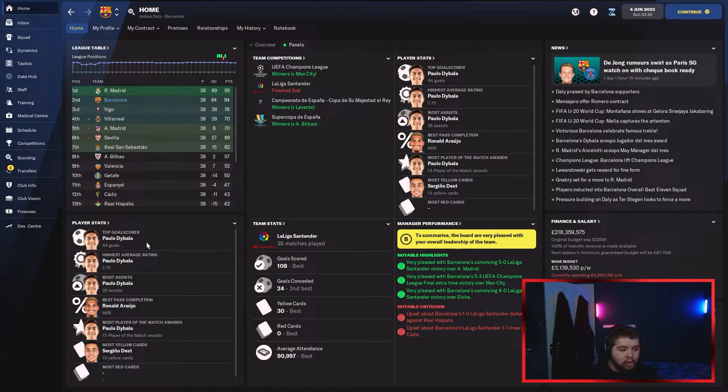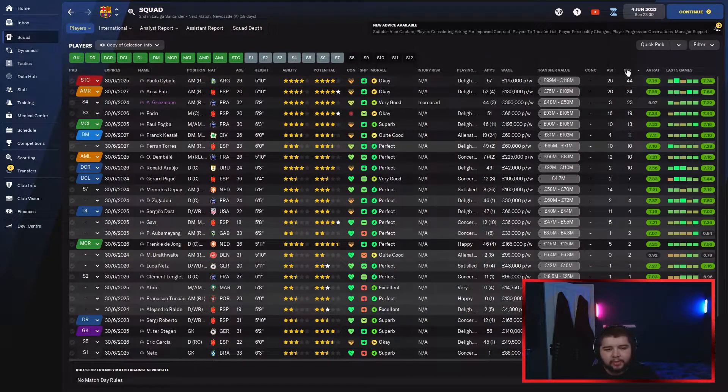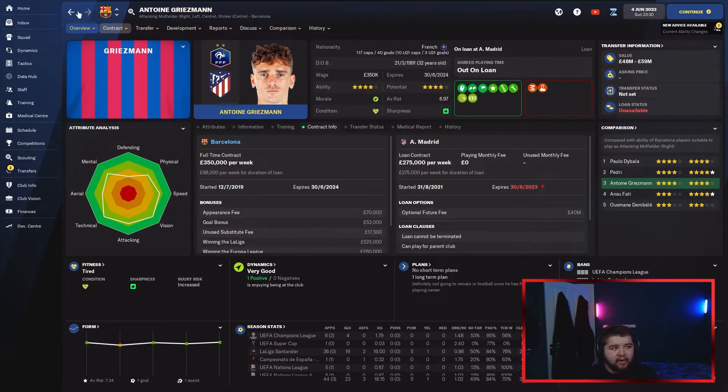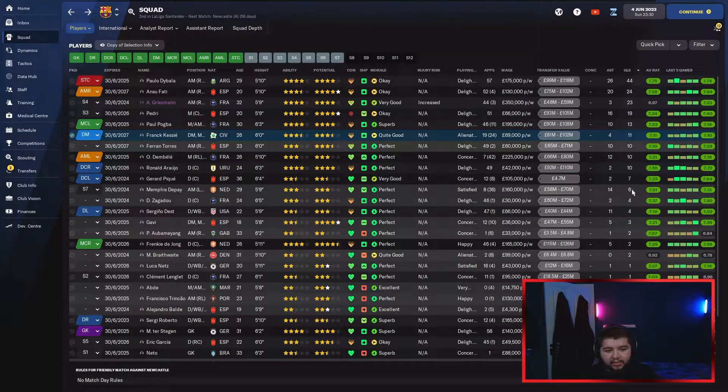Dybala, our free signing, is our top scorer with 44 goals, highest match rating, and most assists. He is definitely staying in the team. We're the best for scoring goals, second best for conceding, and best for yellow and red cards — nearly the best in everything in the league. Goals-wise: Dybala 44, Fatih 24, Griezmann on loan 23, Pedri 19, Pogba 13, Kessie 11.